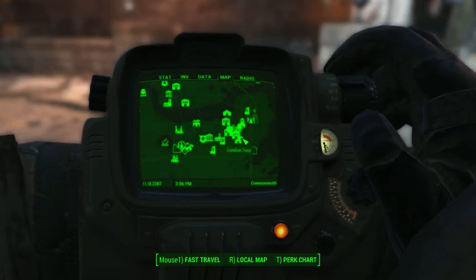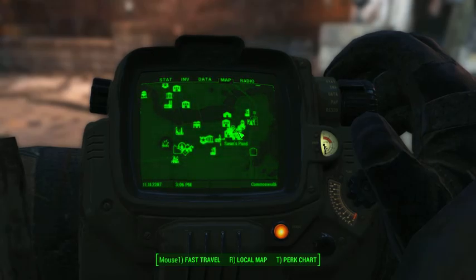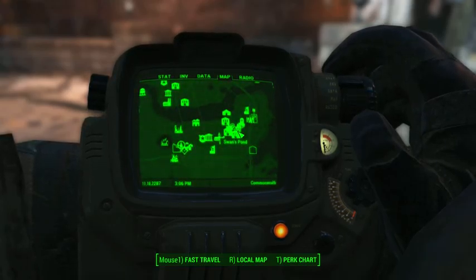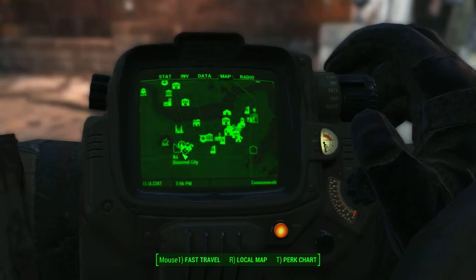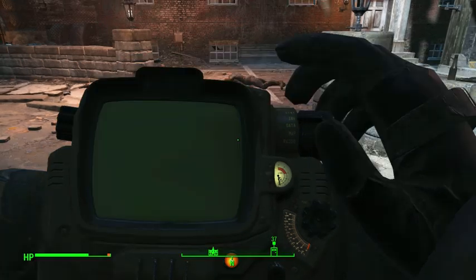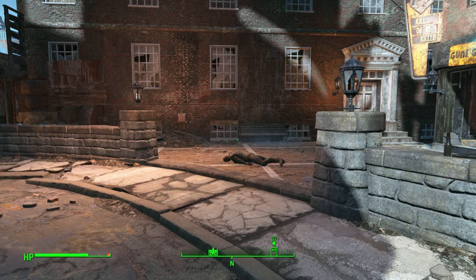Make sure to avoid Swan's Pond because Swan lives there and you don't want to mess with Swan, you don't want to go anywhere near him. There is a bunch of Super Mutants between here and Diamond City, but I feel like you can easily sneak past them even with no points in sneak whatsoever — you can either fight your way through them a little bit or just sneak past.